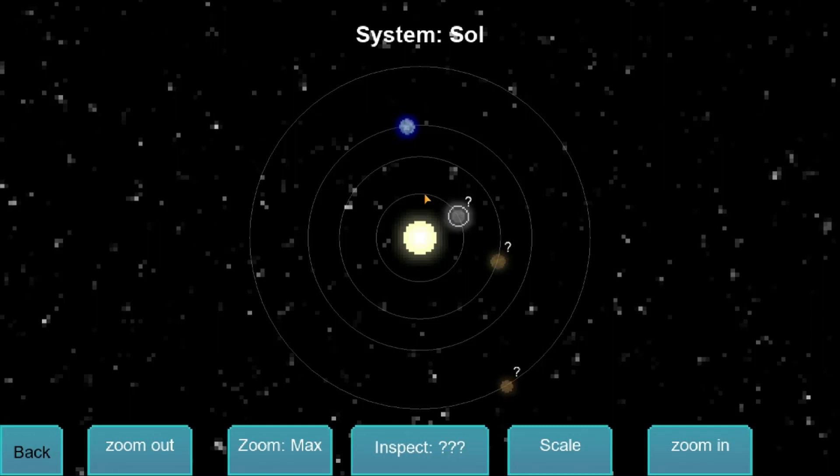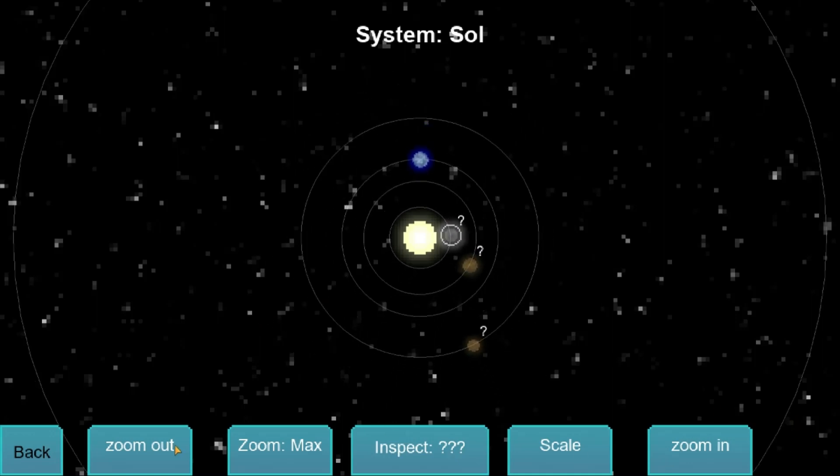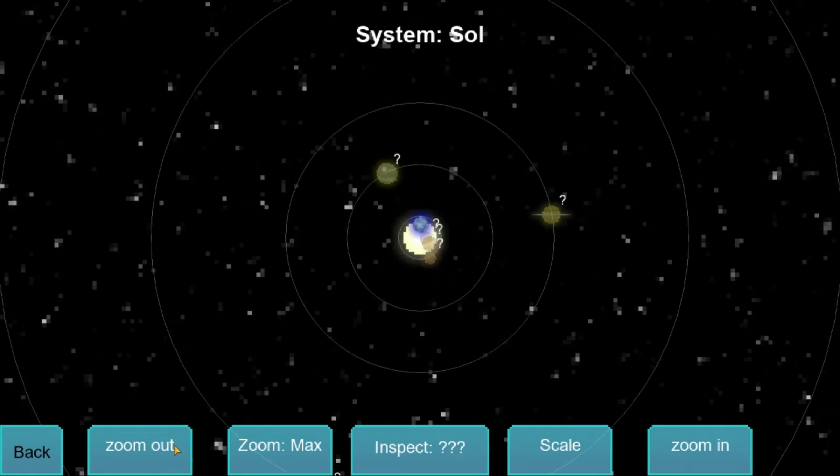You can either sit here and twiddle your thumbs and wait for them to get into close contact, or maybe have some kind of fast forward system. And then we can zoom out and see more planets.